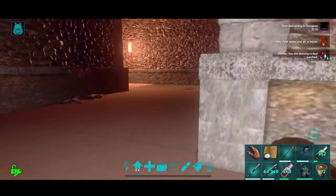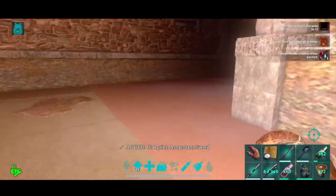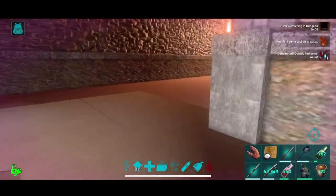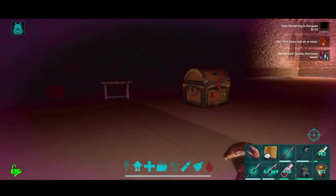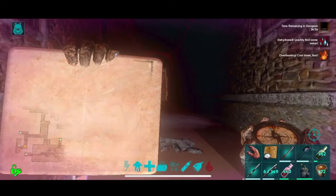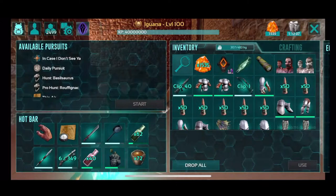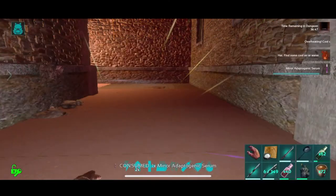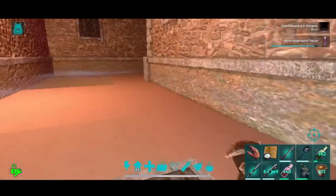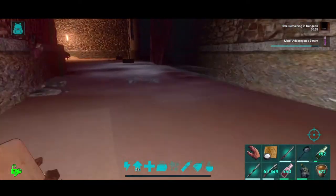All right, we are running through. It is hot. Luckily, there's a lot of water rooms in this dungeon. This is the facility key. This is a pretty good speed run dungeon. I was hot and now I'm overheating? All right, yes, this is a hot dungeon. I would bring adaptogenic serums or use the buff if you want to run this dungeon, just to make sure you don't die immediately. Something to keep on.